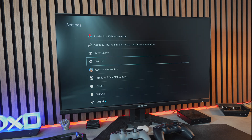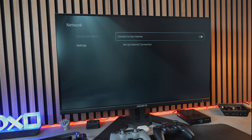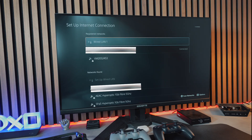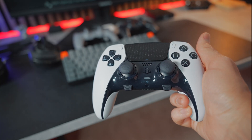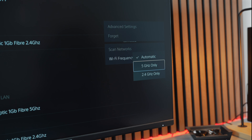Let's head over to Settings, then Network, followed by Settings again, select Setup Internet Connection. Now press the Options button on your controller, scroll down to Wi-Fi Frequency Bands and change the settings from Automatic to 5 GHz.